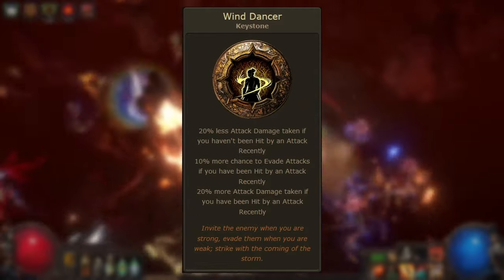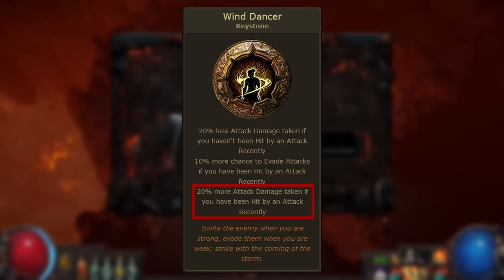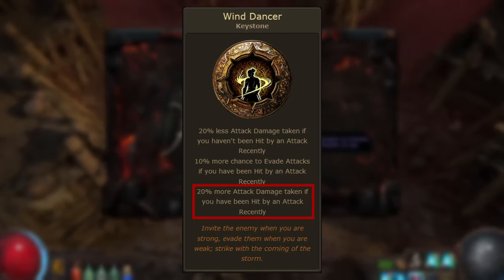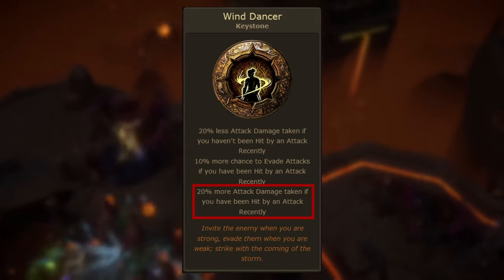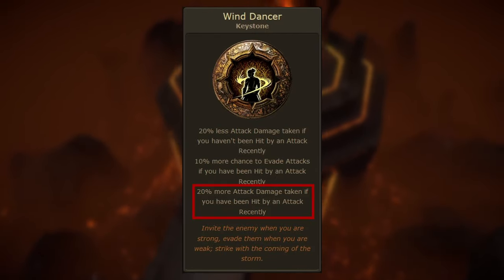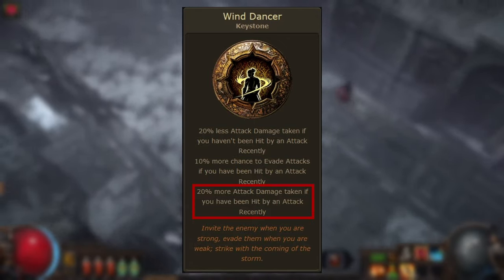Let's look at the downside first: 20% more attack damage taken if you have been hit by an attack recently. It's important to understand that all of these modifiers are specific to attacks and have no impact on spells. This downside means that any attacks that hit you and deal damage in the four-second window following a previous attack that hit you will deal 20% more damage.